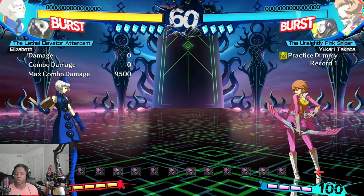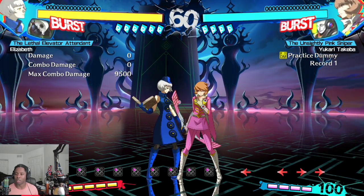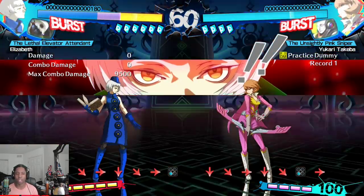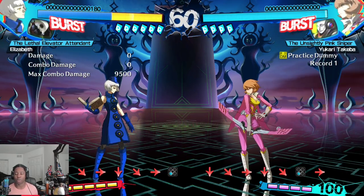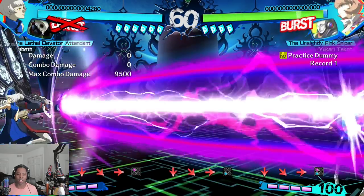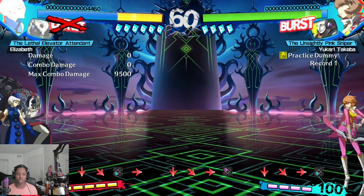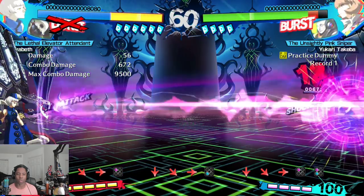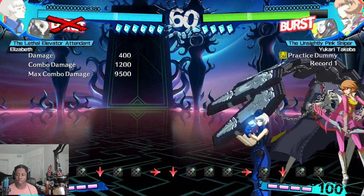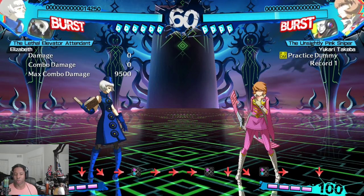Elizabeth is what I would call a one-shot or one-chance character. Her main goal is trying to put the opponent in really bad situations using her persona. Unlike other characters she can put herself into awakening immediately using Mind Charge, and many of her attacks get powered up in awakening. For example her lasers — in awakening the A version is much faster, the B version slower, and the EX version fires twice quickly and applies paralysis. She also has moves that apply status effects, like her 2C which applies fear.